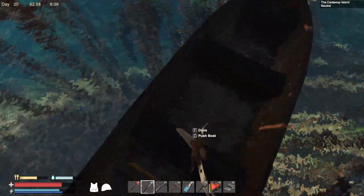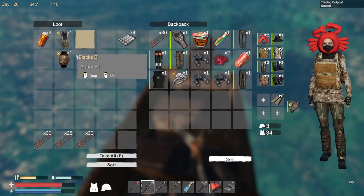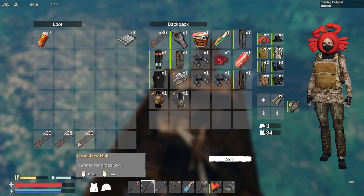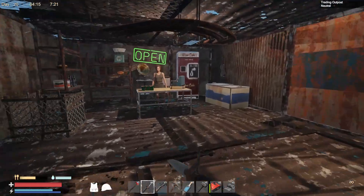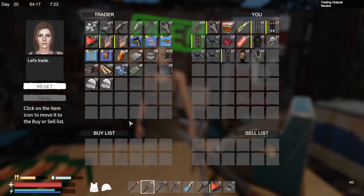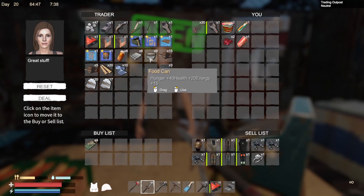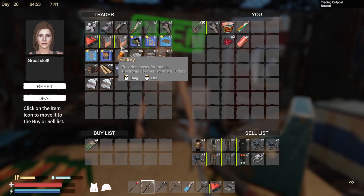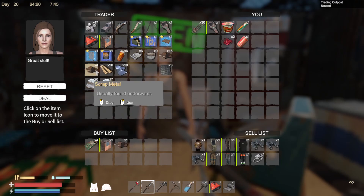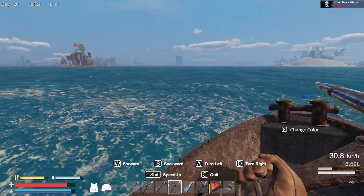I want to go ahead and head out to the trader yet again. Some of you guys may be upset that I'm selling the binoculars but I just don't like them - they don't really serve a purpose, I have a map. After negotiating, he gives me a battery and a piece of scrap - that's a good deal, I'll take it. Let's go back to Neptune.